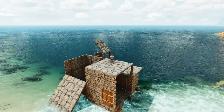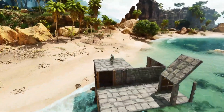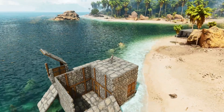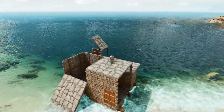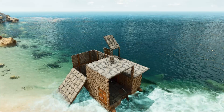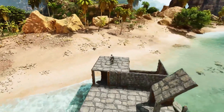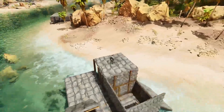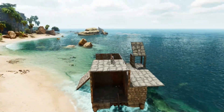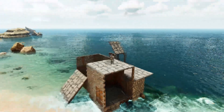And there we go — that is the exact same taming raft in ASA. I've used this raft on official and it works a treat. Unfortunately, I took it into the snow area and got it wedged in between two icebergs and couldn't move it. It was there for a few days and then an alpha tribe destroyed it, so my raft on official is gone. But it was exactly the same design and build as this, which matches exactly what I did in the preparing for video.